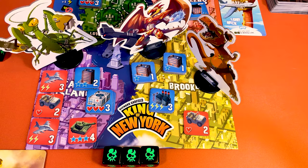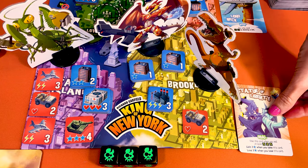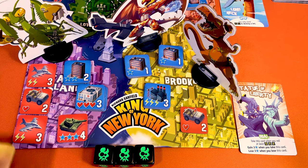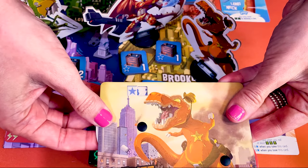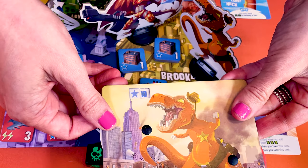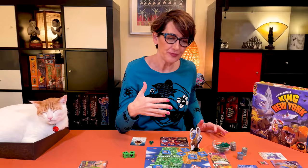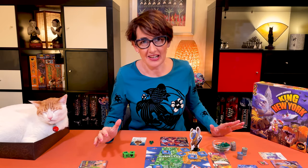Moreover, when you roll three ouches, the Statue of Liberty comes to life and teams up with you. Take the Statue of Liberty card and place it in front of you. As long as you have the Statue of Liberty, you have an extra three points. You lose these extra three points as soon as another player takes the Statue of Liberty.